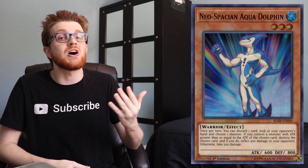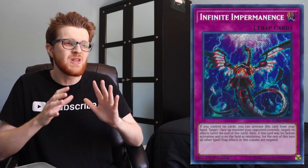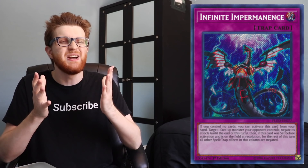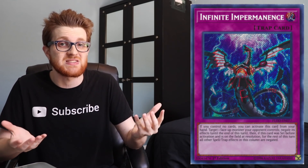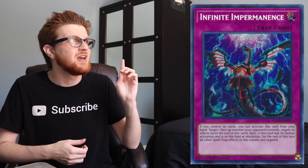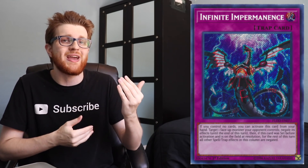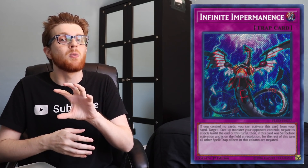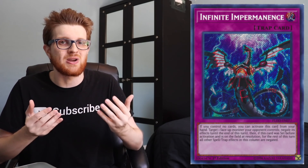Now, Aqua Dolphin does have its downsides, and I do want to discuss those as well. First and foremost, it cannot hit Infinite Impermanence. Behind Ash Blossom and Droll & Lock Bird for this particular format, Infinite Impermanence is probably the third most popular hand trap, and it pretty much dodges this — very similar to how Called by the Grave is immune to Impermanence since it's not a monster. That's a really big deal, because if you whiff off of Dolphin and you see they still have Impermanence in hand, it puts you in an awkward position. You know the Impermanence is there but you can't really play around it. You can try to bait it out and set up for next turn, but it doesn't exactly remove the threat, and you also had to discard a card for the effect, so you're down a card as well.